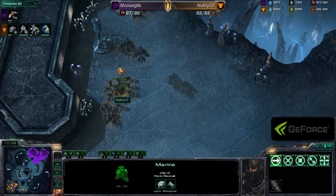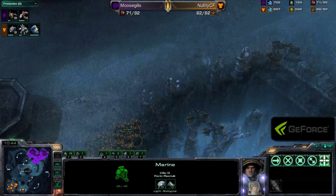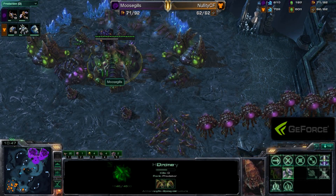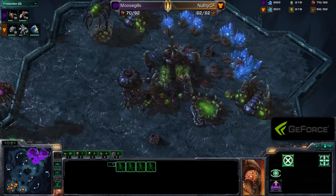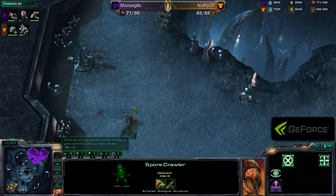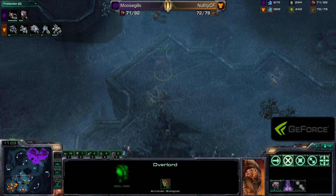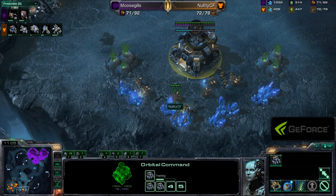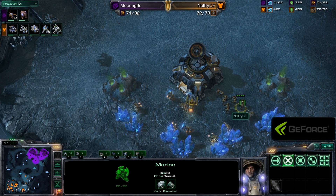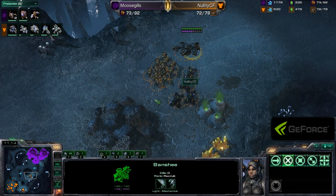He's just now begun making Mutalisks, just begun getting all his four Gas Geysers out. And there it is — he sees a huge push coming: Banshee, Marine, Hellion push, and Combat Shield. Look at this great timing. Combat Shield is almost done for Nellity; he's going to get right to the front gate of the Zerg base when that Combat Shield finishes. And suddenly these Sporecrawlers are going to be relatively useless — he needs to reposition those immediately. Looks like he is going to be making a little bit of a pullback.